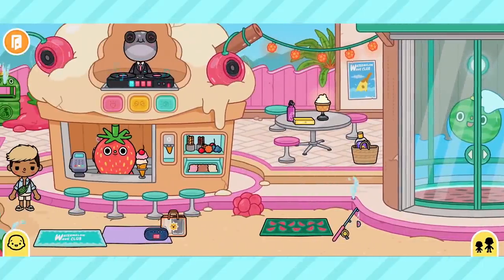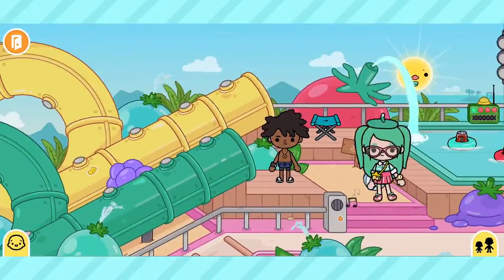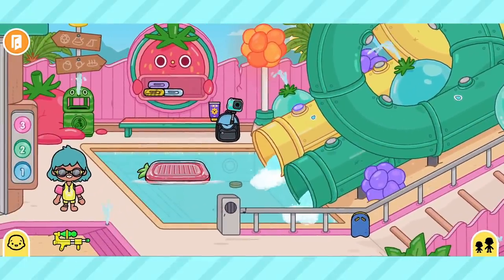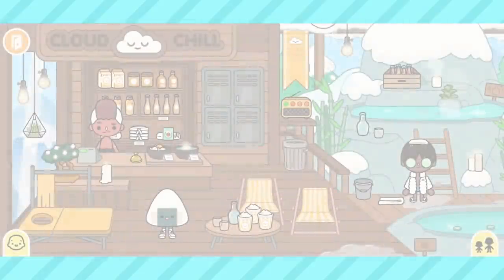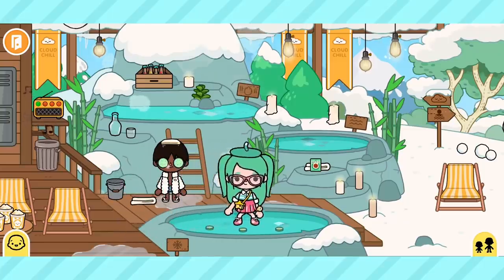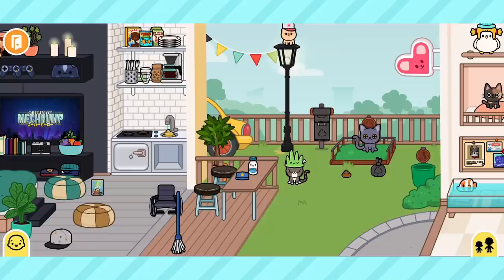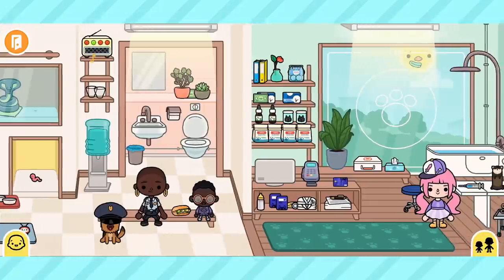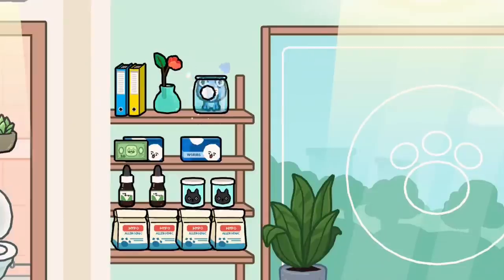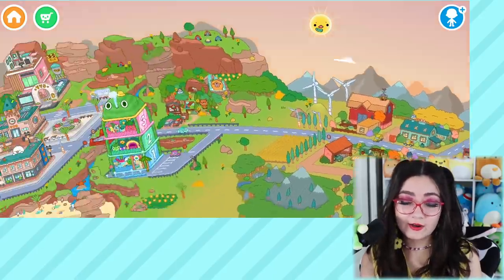Some other places I love to wander through are the Watermelon Wave Club in Vox Valley — just look at how cute it is, and they have water slides! We go on one and do a loopy loop, so fun! I also love the hot springs in Pom Pom Peaks for a nice relaxing break after a long day of decorating my house — so refreshing. And hear me out: the vet in Biscuit Town. I know it sounds like just a vet, but they actually have a hidden blue frog up on the shelf — this is my bestie.